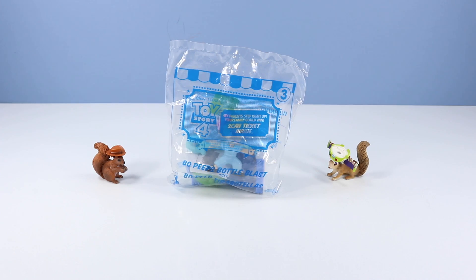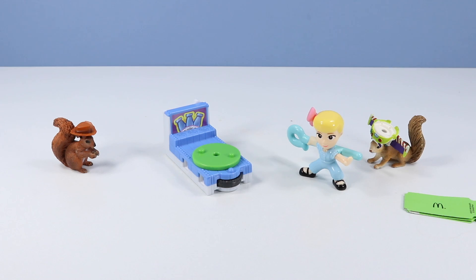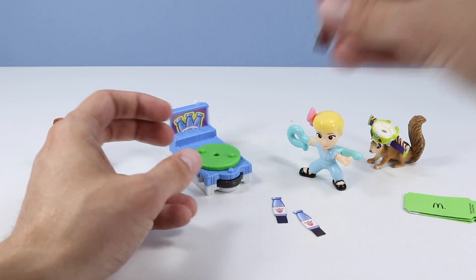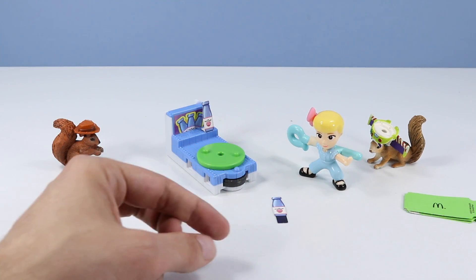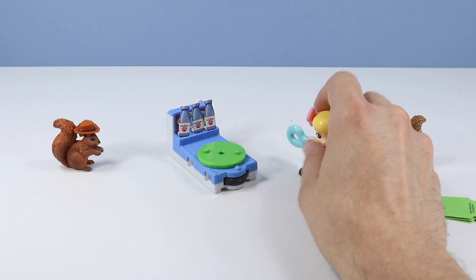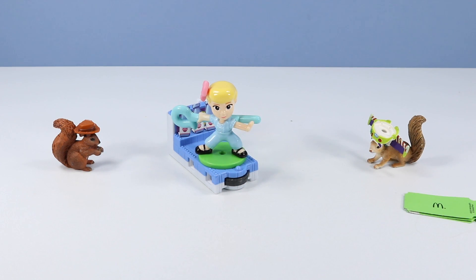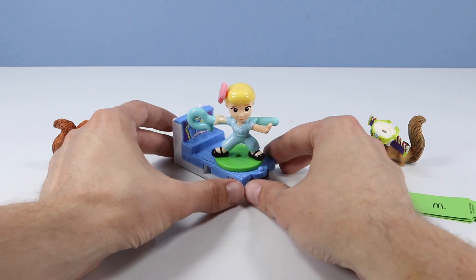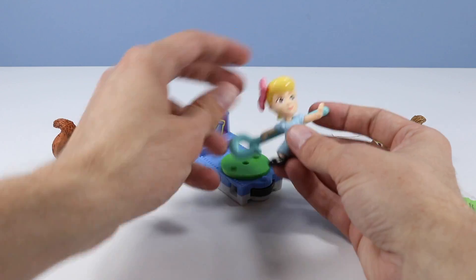The number three toy — Bo Peep's Bottle Blast. A Bo Peep out of the pack. Looks like we have some bottles to stack. Fold their bases and place them on the back end here. Place Bo Peep onto the turntable and now we are going to Bottle Blast by rotating the dial on the bottom. That's kind of tricky to do, but I like the spinning feature. Nice little Bo Peep figure too.